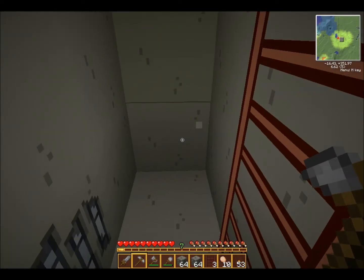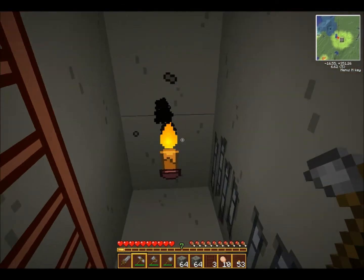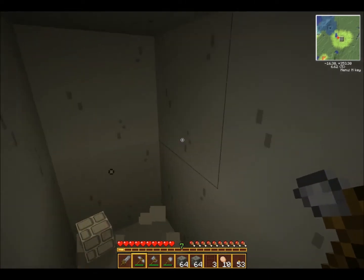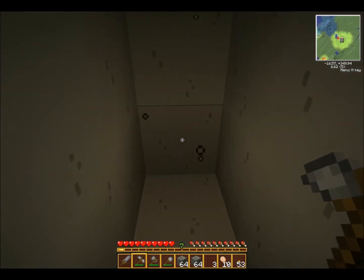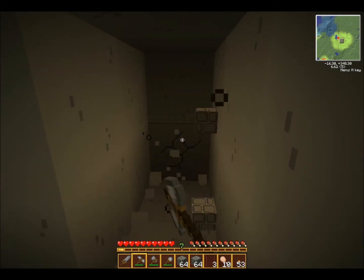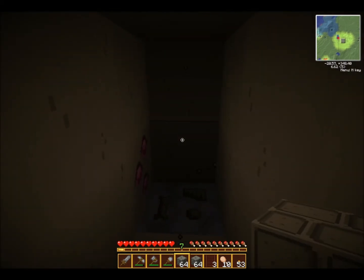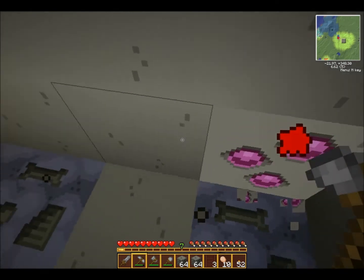Now that we're at the bottom, I always want to extend this by two in each direction, so that torch is going to have to go somewhere else. And then I generally want to dig the same amount — seven long on each side as well. Hey! I'm not sure if that's the new texture for redstone or whatever, but yeah, that's redstone.